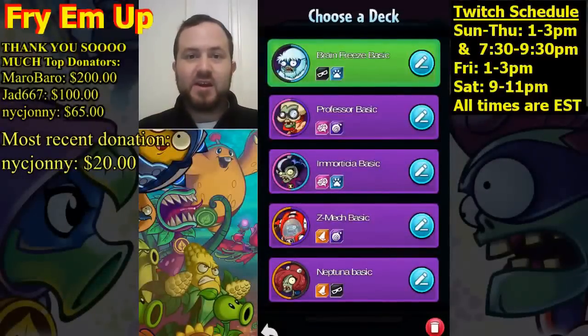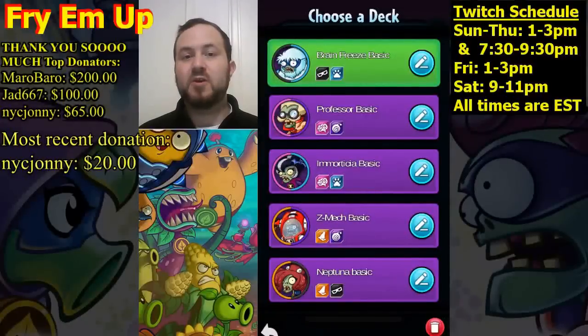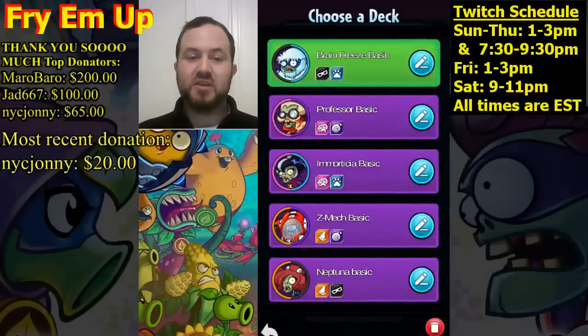Hey everybody, this is Fry. We're going to continue explaining the great basic decks in this game. I'm going through the remaining heroes and telling you about the all-basic card decks — no premium cards in these decks, not even premium uncommons. We have some pretty great decks here, and as you get premium cards you can definitely add them in. We're going to cover Brain Freeze, Professor Brainstorm, Mortisha, Z-Mec, and Neptuna in this video.